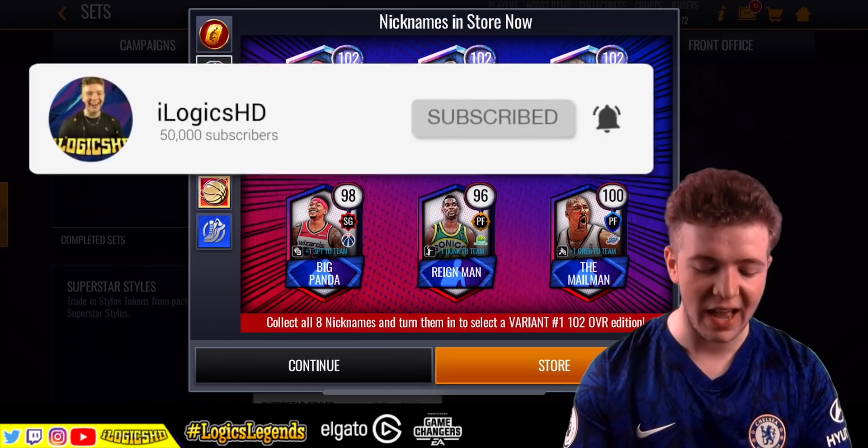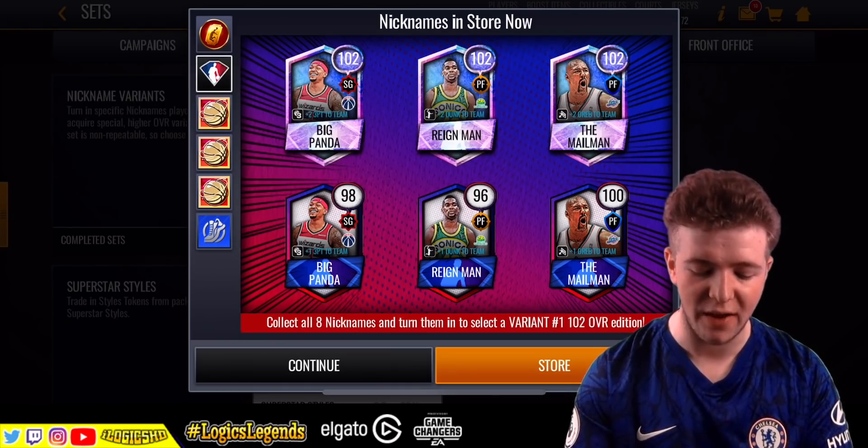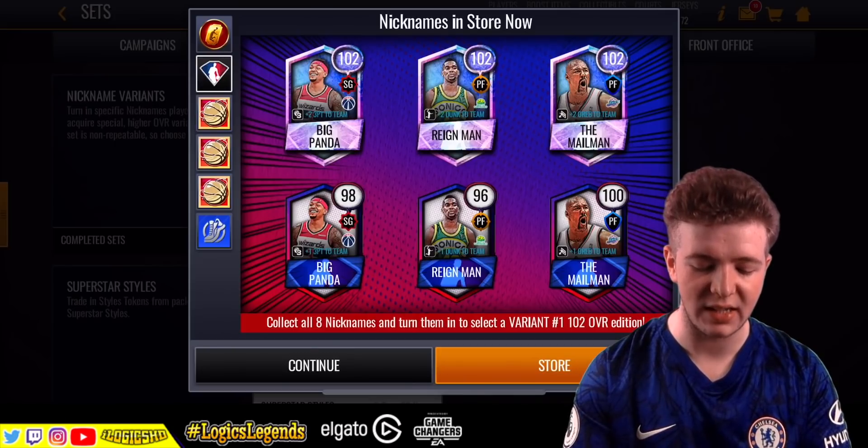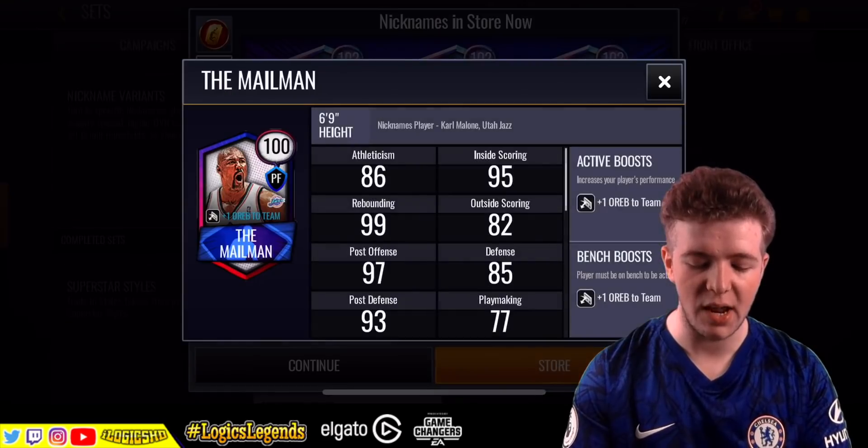Collect all eight nicknames and turn them into a select variant 102 overall edition. You've got Big Panda, Rain Man and the Mailman. As you can see they've got their different card variations — their 98s, which are nice, their 96 and their 100s.